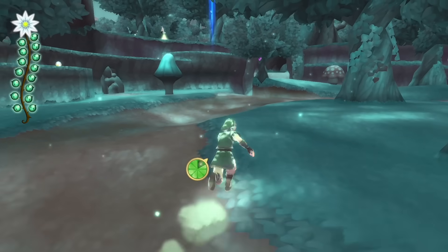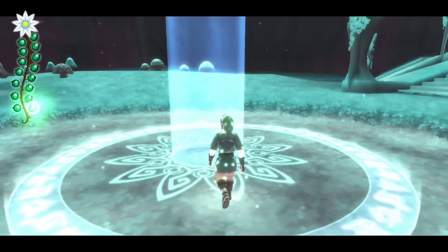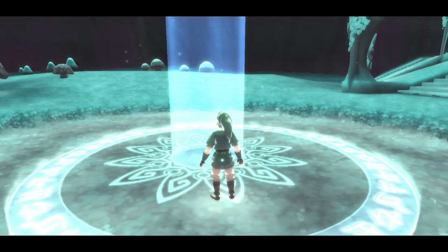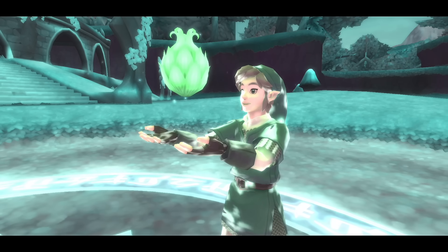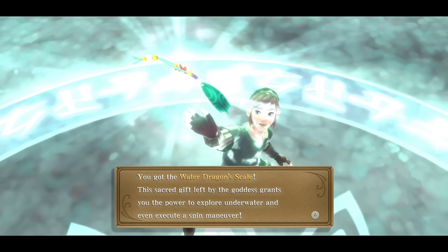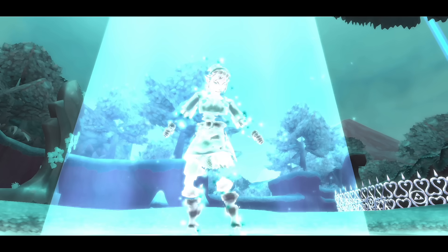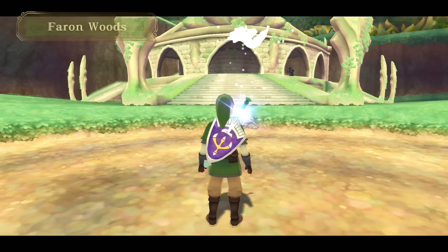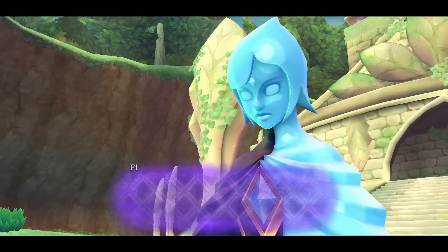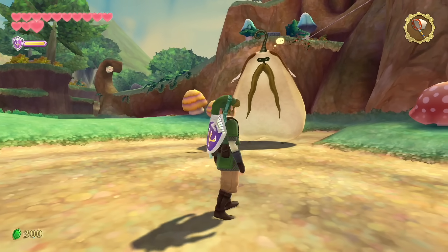Boom — that's the last one! My spirit has grown. For the last tear, if you're not using a guide, it's a good idea to leave the most accessible ones for last in case you get spotted. We completed the Silent Realm, and as a reward we get the Water Dragon's Scale — a super cool necklace that lets us swim underwater like a dragon. Snap back to reality — Fi says I've passed the trial and can proceed. The Water Dragon's Scale is one of the Goddess's sacred gifts.